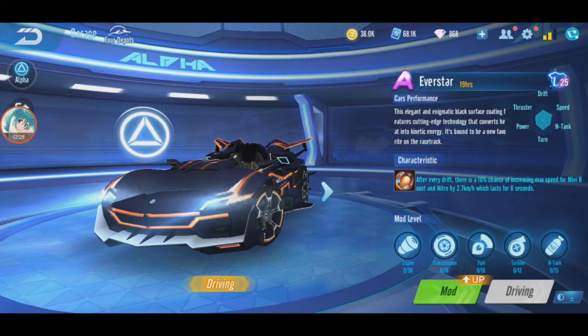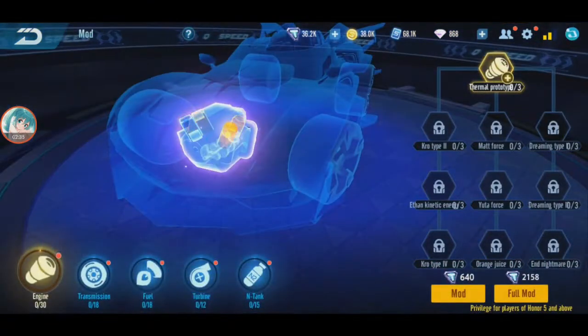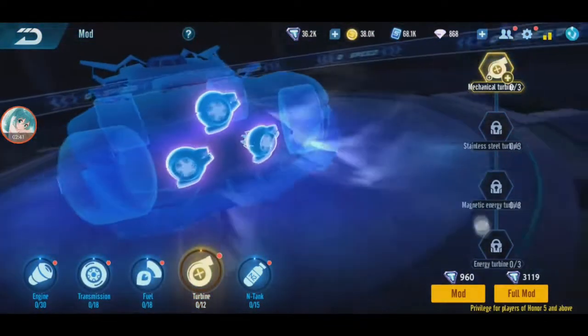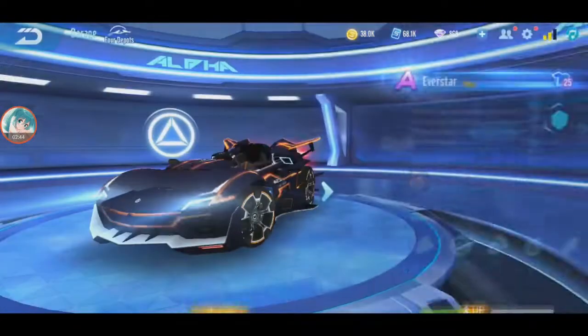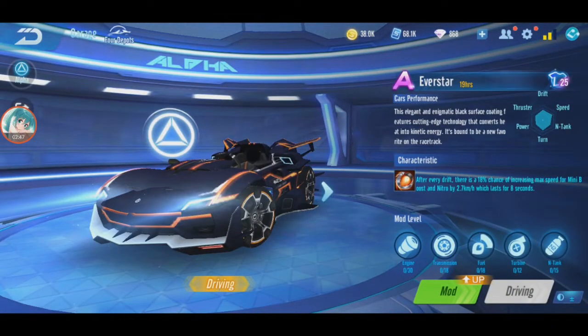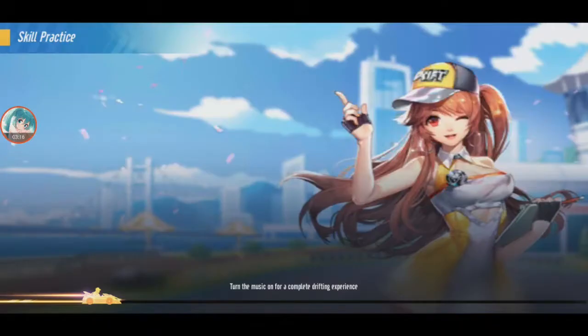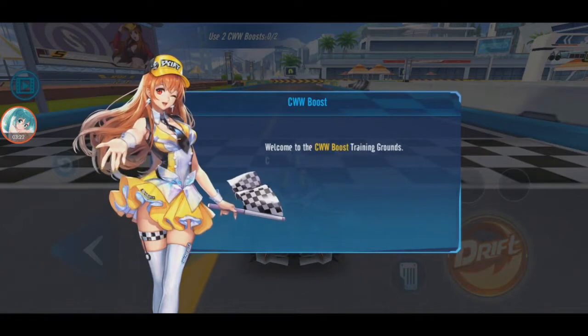Modding for this car is middle, left, left, left. If you have permanent, you mod it middle, left, left, left. But since this is just a one-day trial, I'll test drive it non-modded as usual. The tank is very low, power very low, thruster very low — turning, drifting, and speed are okay though.